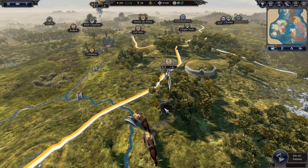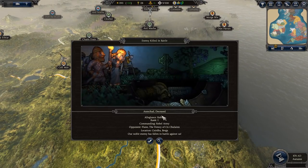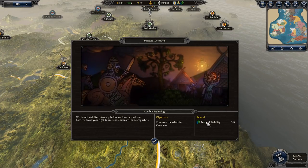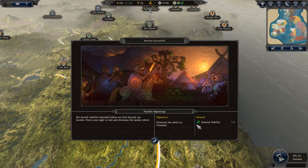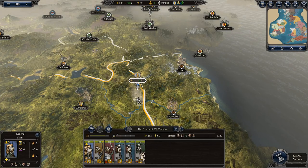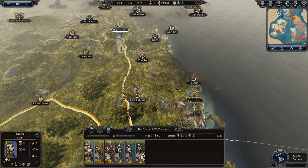Let's go ahead and kill those captives. And we have killed their general. Looks like we've gained some internal stability — that's nice. Get back into our borders. Now I don't have to worry about offending our Viking neighbor friends.